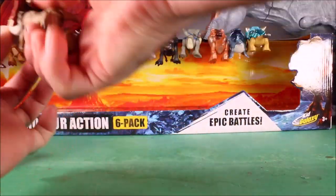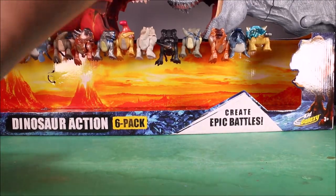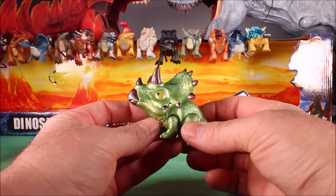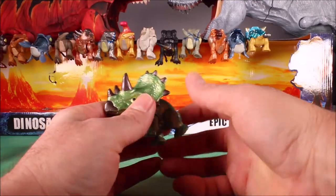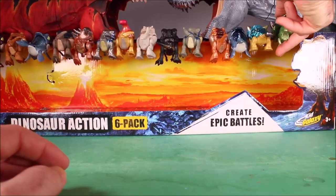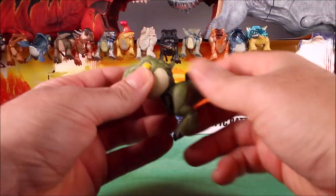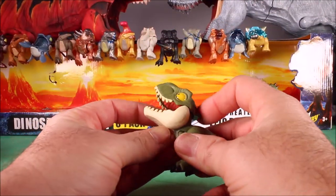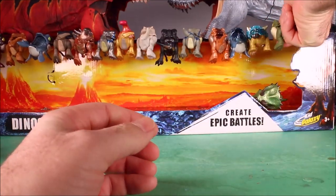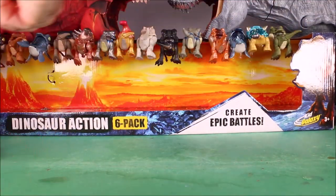So that is a cool one. We're almost running out of room but we have only two more. We have an awesome chrome Triceratops, and then one more — our green T-Rex. So there we go, 16 of the Snap Squad Dinos!